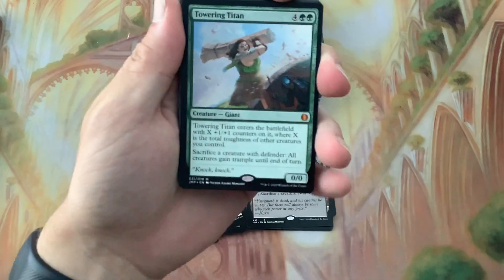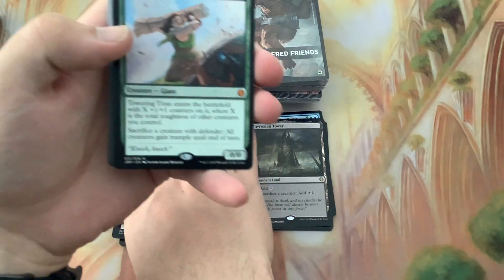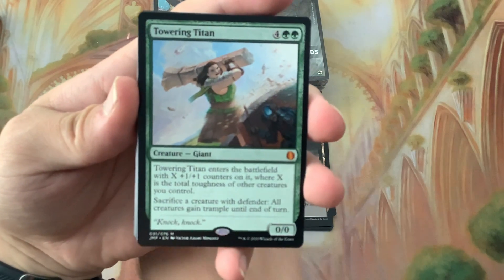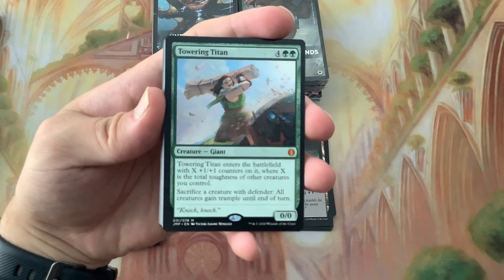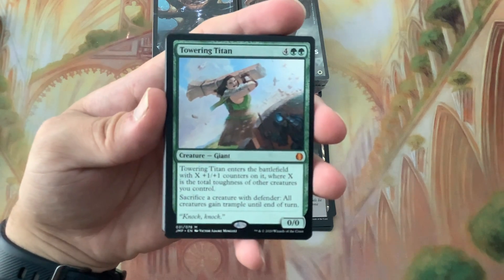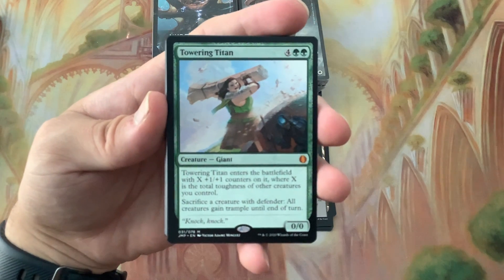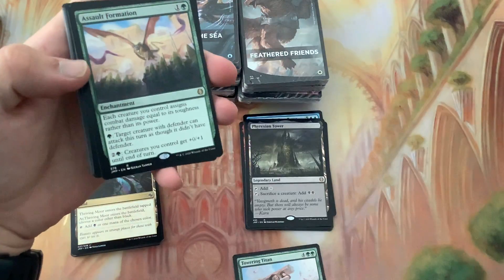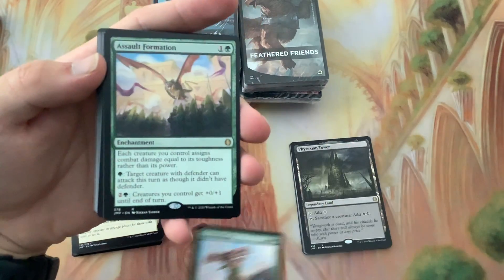Walls - first mythic! I believe correctly this is our first mythic: Towering Titan. Whenever it enters the battlefield it gets X plus one/plus one counters where X is the total toughness of other creatures you control. Sacrifice a creature with Defender - all creatures gain trample until end of turn, for six mana. And a nice little rare too.